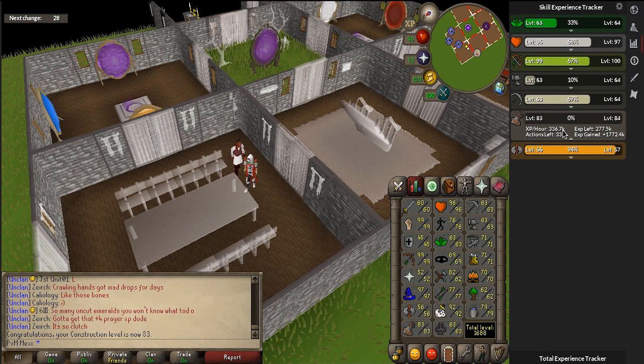83 construction — I trained 1.7 million experience today at an average of 336,000 XP per hour. I think I did it in about three and a half hours, taking a lot of breaks because it's really hard to focus on this constantly. I think I averaged around 500k an hour actual experience. Level 83 was pretty quick, to be honest.